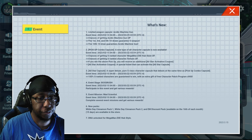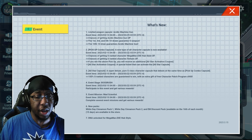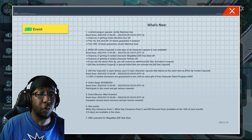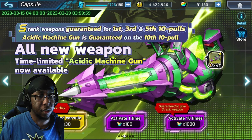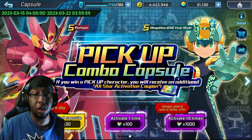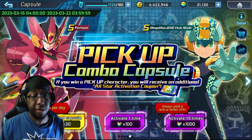We also have a Boss Rush stage I might cover, event missions for the Mad Scientists new packs - which you probably don't care about because the packs in this game are typically garbage. There's an EM discount pack available on the 16th of each month, which is interesting, and DNA availability for Hub Style Mega Man EXE, which is very good.